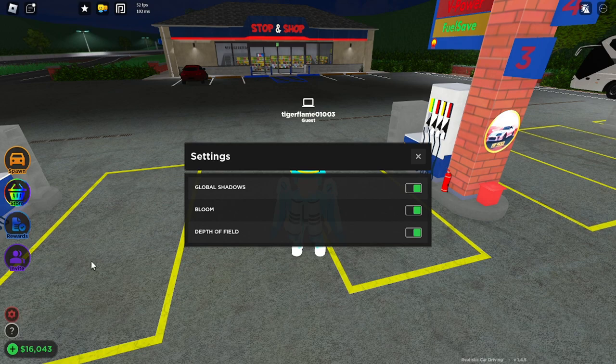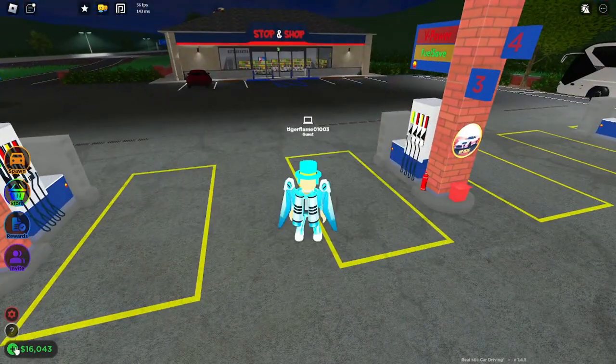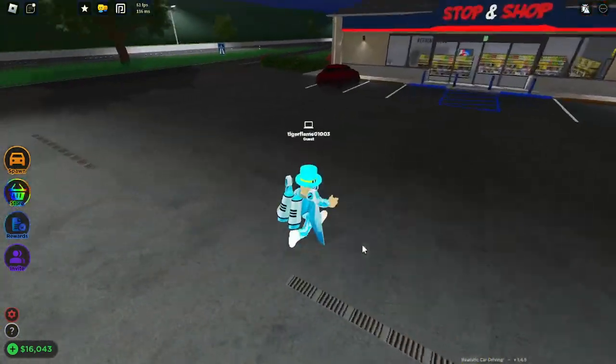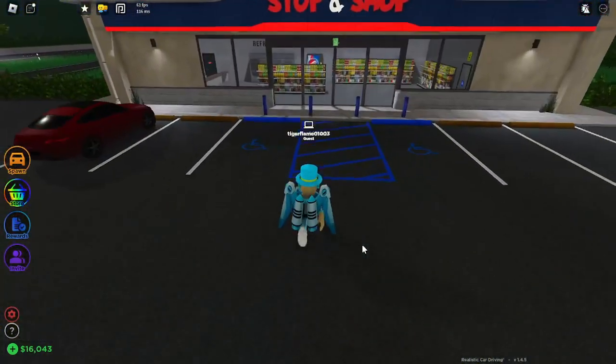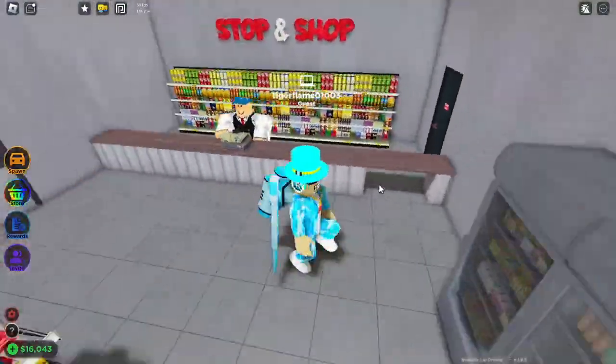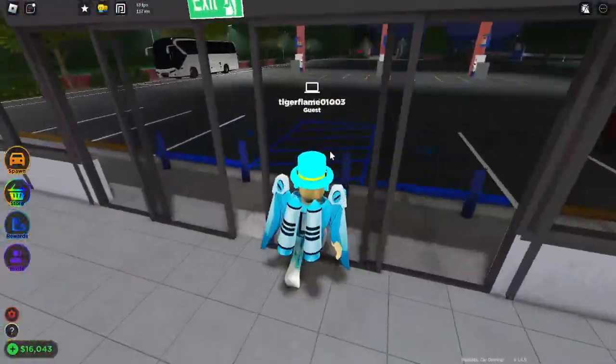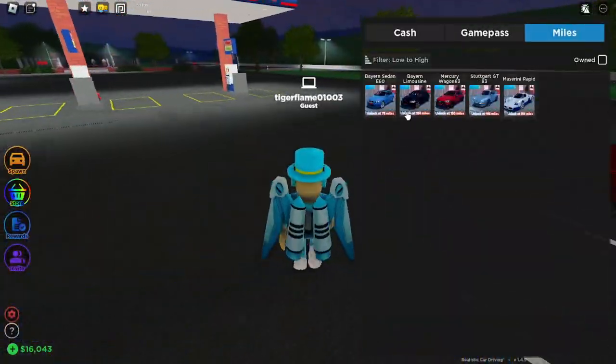Let's see — settings. Nothing too crazy here, just a little bit of settings. And this is like help — this is how much money you're getting. So we're gonna be looking at this game today. First, we have like a shop here, nothing too crazy. But you know, this is like your average roleplay game, you could say. So I'm gonna spawn my car.